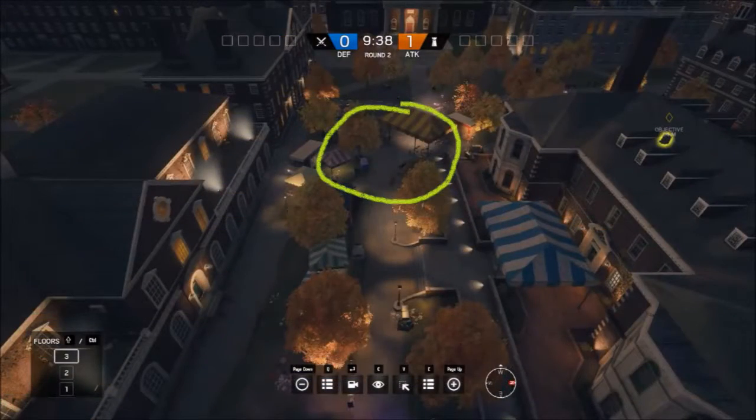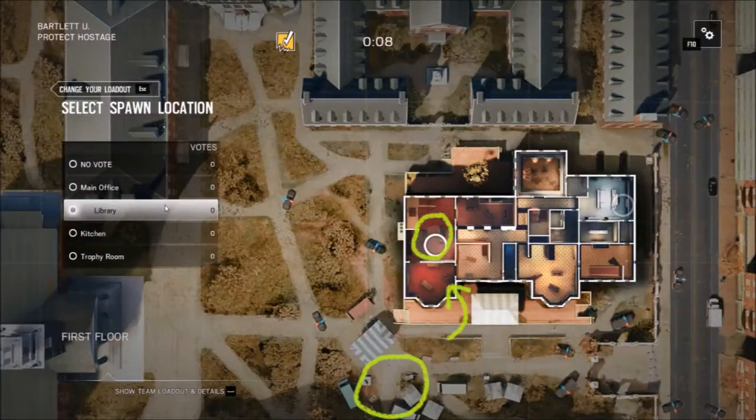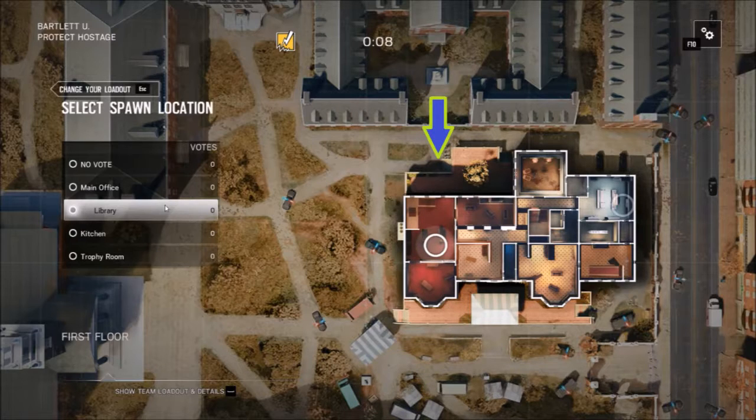For this map and mode you want to start up at the festival area. This is because the first area you want to investigate is the library, which happens to be west, just like the festival grounds. You can also approach from the courtyard like you would in extraction mode, but I found the front more comfortable for me.